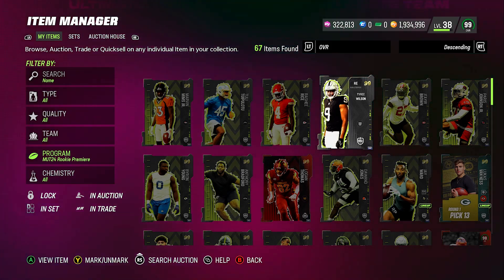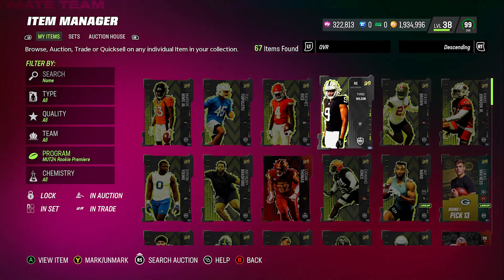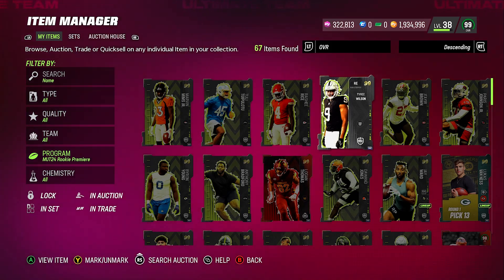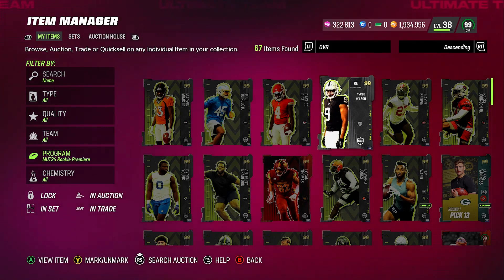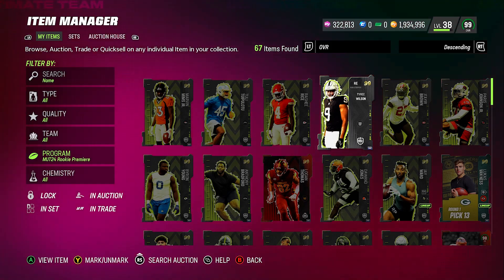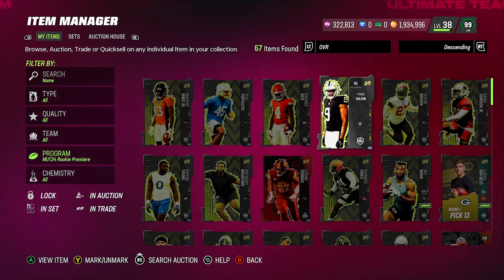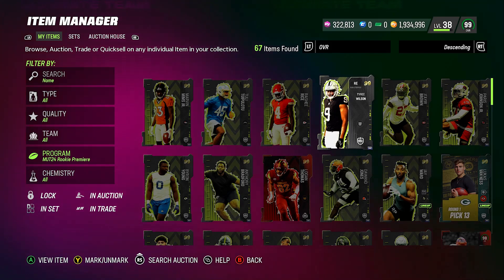We don't know how EA is going to go about releasing the ultimate rookie premiere or how you'll go about getting it — so that has us all guessing. But we can still wait and be smart about it. You don't have to complete any sets. Save your coins, save your tokens — I'll show you where to get those — do not buy a single rookie premiere right now. Wait for the ultimate rookie premiere to come out and then decide whether you want it.